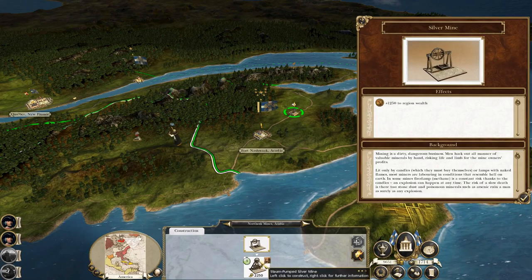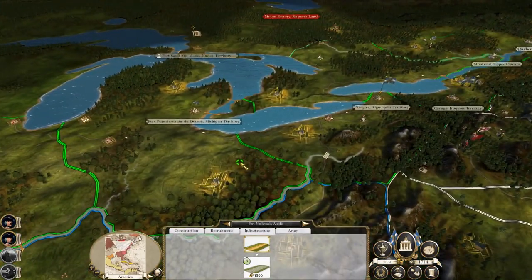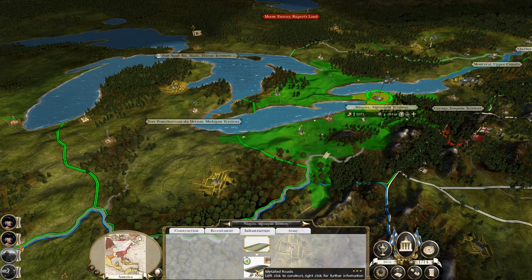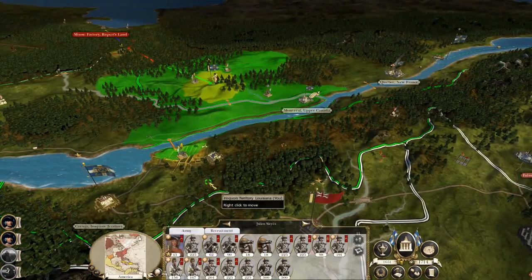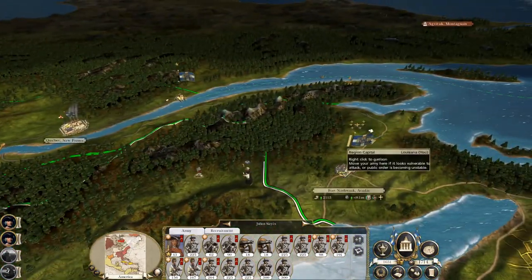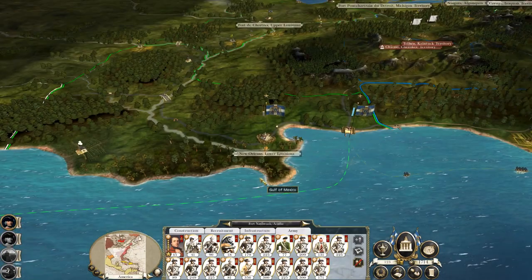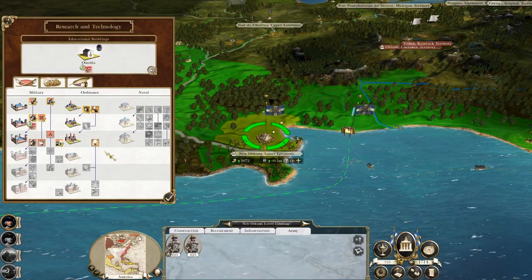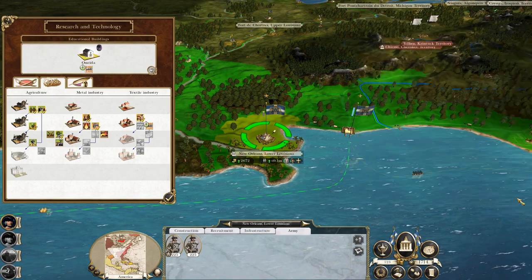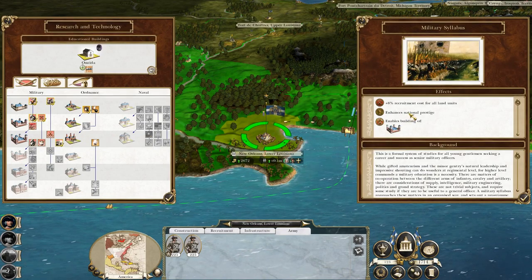Let's upgrade this building here. Let's put down some metal roads while you continue your march to Rupert's Land. You can just about replenish all of those dudes. Let's see if there's anything else that's super useful for us to do. Flying shuttle might be good because we're starting to get lots of textile buildings, more so than military syllabus which will help - because all it does is increase the recruitment cost.